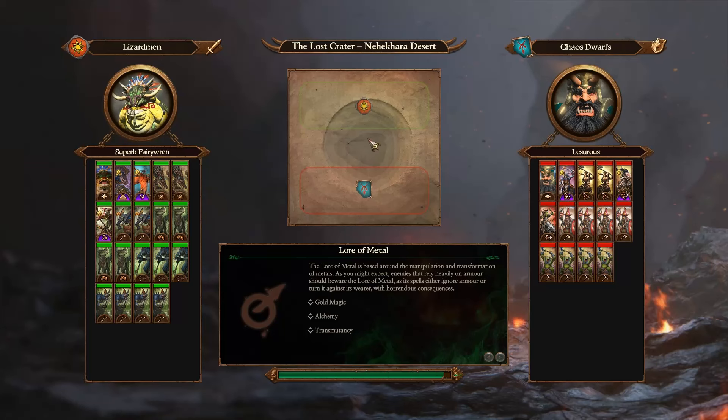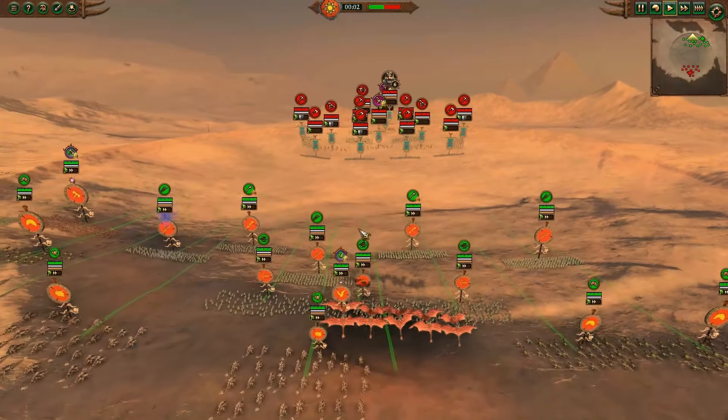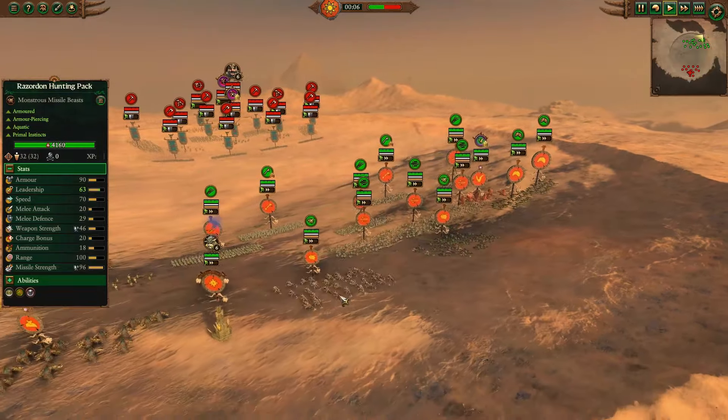We have a superb fairy run with the Lizardmen versus Lasaurus on the Chaos Dwarves. Lasaurus is taking a break from his corn spamming to play some Chorfs. For the Lizardmen, with all of their spooky, scary buffs, they are certainly a dangerous faction.